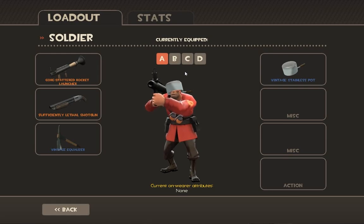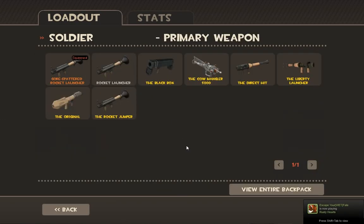Hey everybody, we are going to be doing Soldier next, so this is my little weapon guide again. We'll start off with the primary, as usual. The Soldier's primary is a rocket launcher for all intents and purposes, and the rocket launcher is probably the most — I would say — the most reliable. It's reliably good.